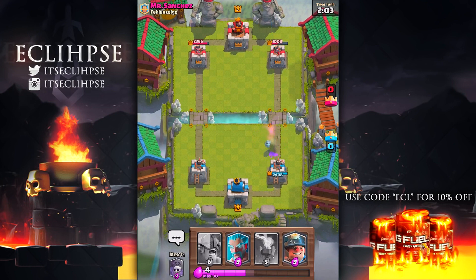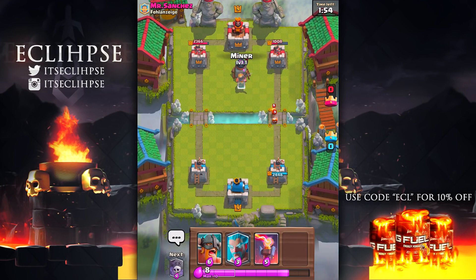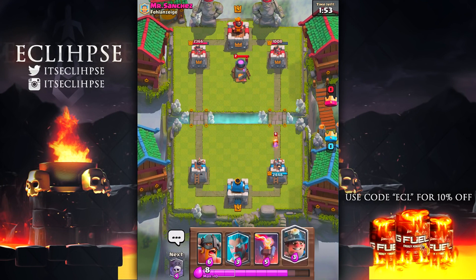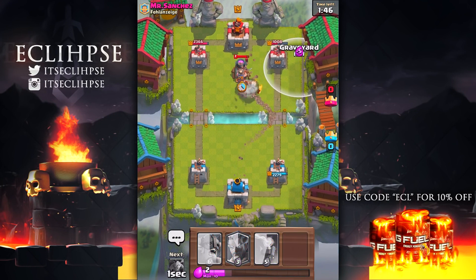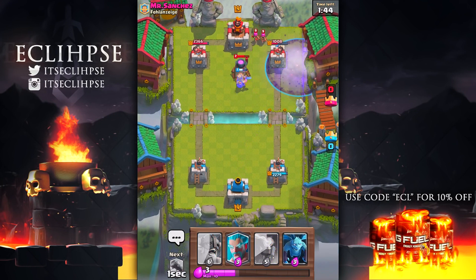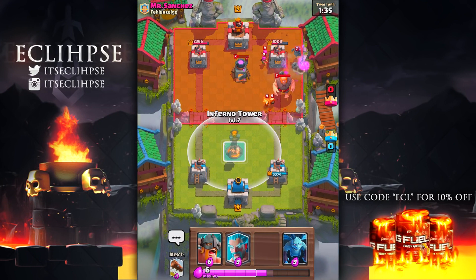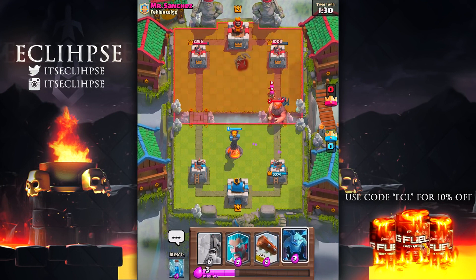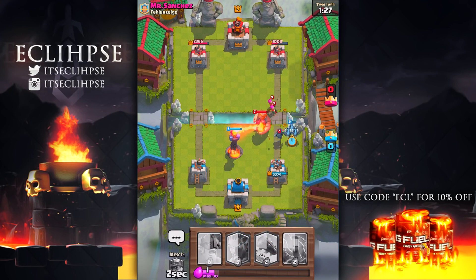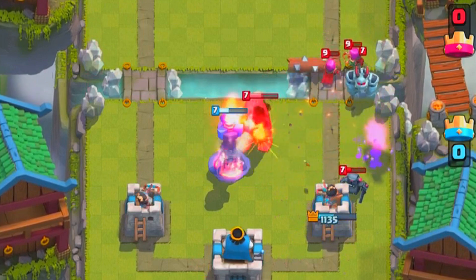I'm gonna zap that mega minion out so I don't take any damage, and from here I'm just gonna play it slow. I don't want to make any stupid mistakes now. There's a furnace — I really hate the furnace. To take that out I'm gonna send the miner on it. I want to wait until I can actually send a graveyard in. Boom, let's get a miner there, let's get a graveyard over there, and hopefully this goes well. He put a giant down — hopefully we can take out the giant. That didn't work at all, so I'm just gonna put this inferno tower down. I'm gonna put minions on the back to take care of that mega minion and log everything back.